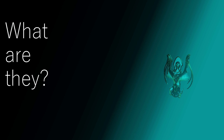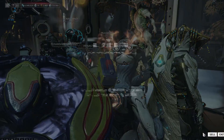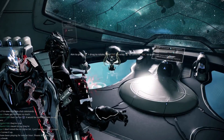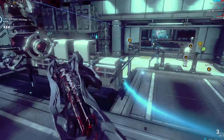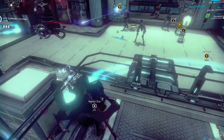So what are they? Iotan Sculptures serve a couple of functions: they can be scrapped in exchange for large amounts of endo, used as decorations in your ship, or alternatively you can trade them with other players for other goods. Iotan Stars on the other hand can be used to increase the endo value you get from scrapping sculptures.